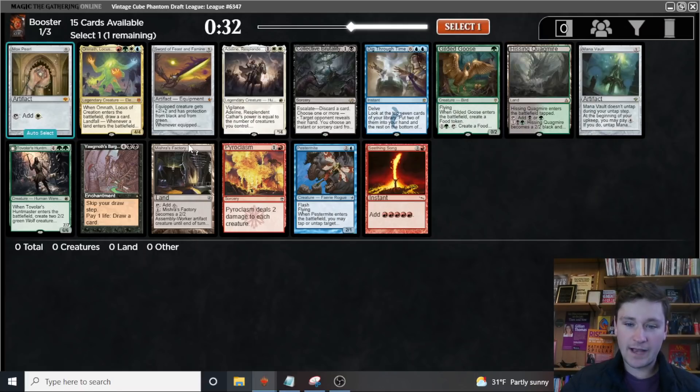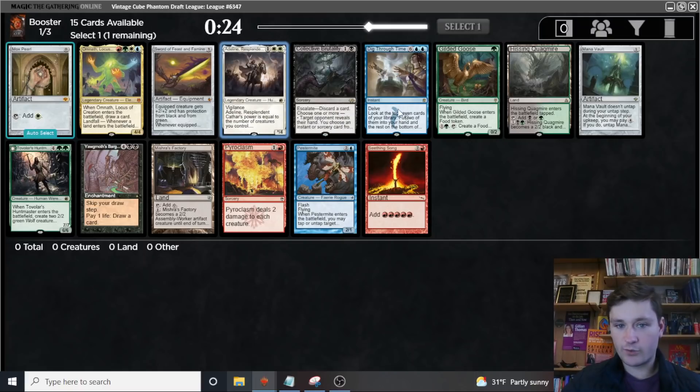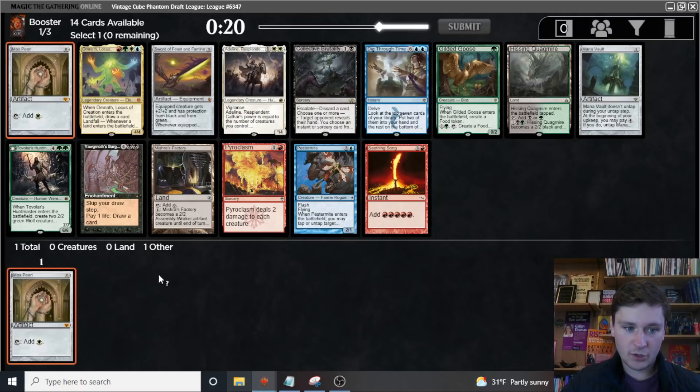In terms of the cards we're passing for the two archetypes we're most likely to end up in, the white aggro cards here are quite bad. Adeline's fine, but that's the only one. The blue control cards aren't great either — Dig Through Time's fine, but not amazing. So that's a good thing to note.